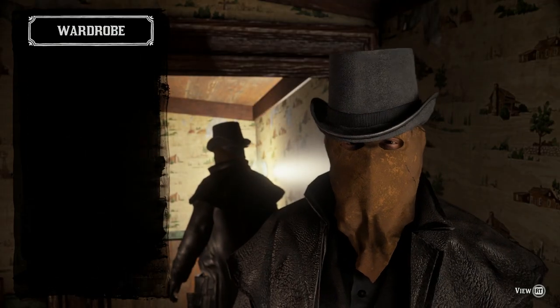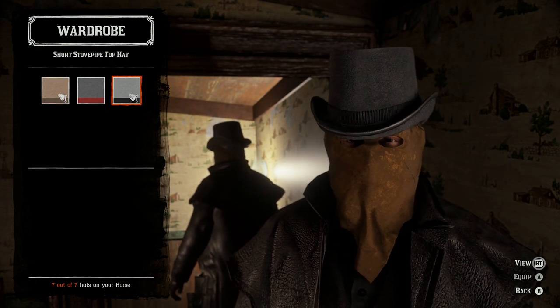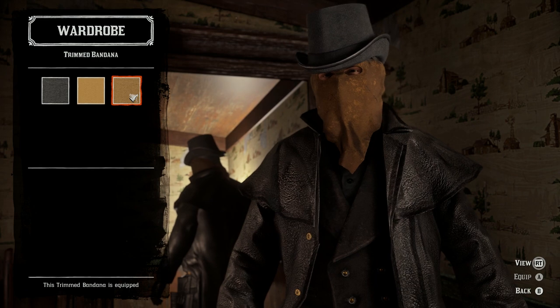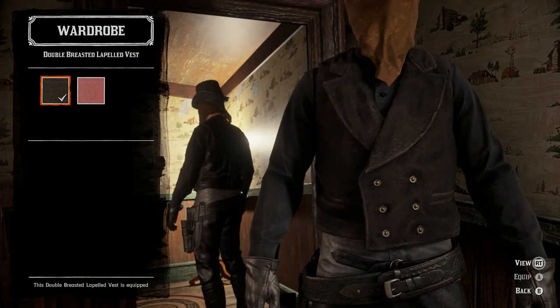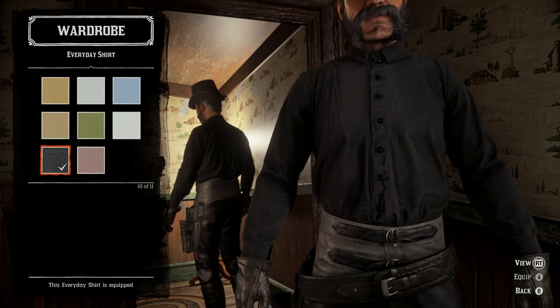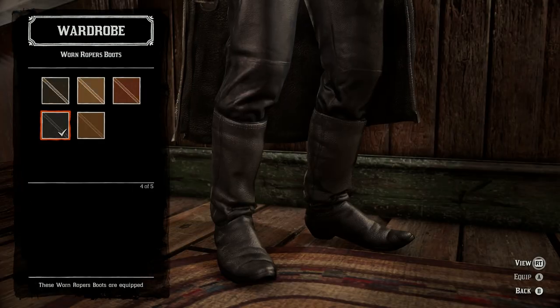Now coming in at number six, one of my favorites, we've got Jack the Ripper. So you'll start off with the short stovepipe top hat with a trimmed bandana, and you'll need the leather duster with a double-breasted lapeled vest with an everyday shirt underneath. We'll be wearing the leather gloves with Martindale pants and worn ropers boots.